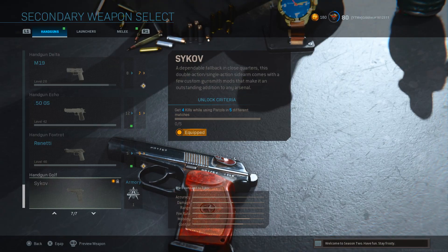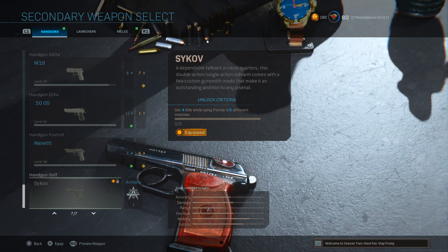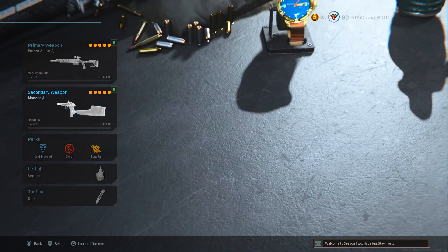Now for our new pistol, the Sokov, which is actually insane. This is how you unlock the base version — if you're not going to pick up this bundle and just want to unlock it for yourselves, you need to get four kills while using pistols in five different matches and then you will unlock it. But of course I've got this blueprint, so let's take a look at this weapon in-game.